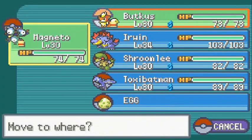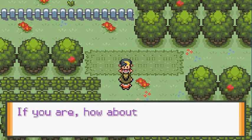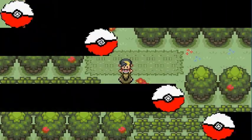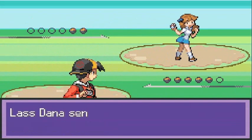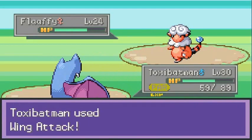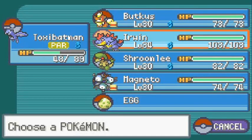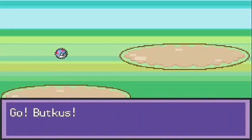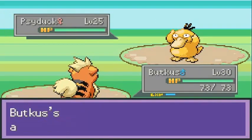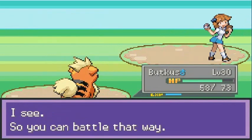Let's go ahead and switch to Toxic Batman here. This trainer says 'you must be scared of Pokemon' and gives some advice — well, I'm going to destroy her. She comes out with Flappy, and of course I get paralyzed. Gotta switch out my Pokemon — I'll go with Beukes. I picked incorrectly because the speed button doesn't let me read the text properly.